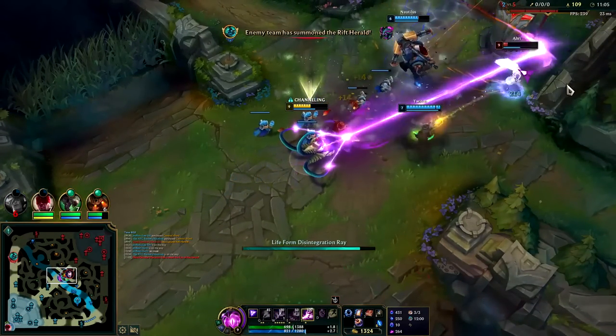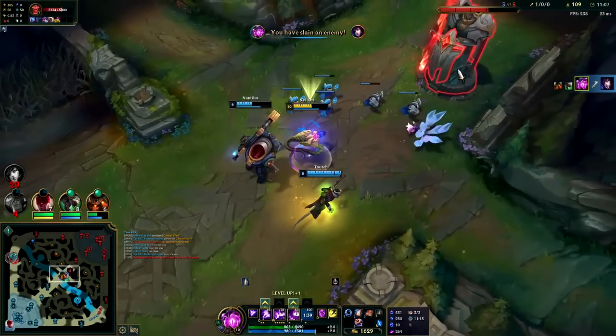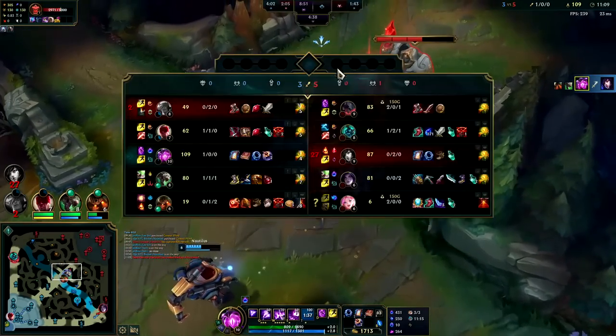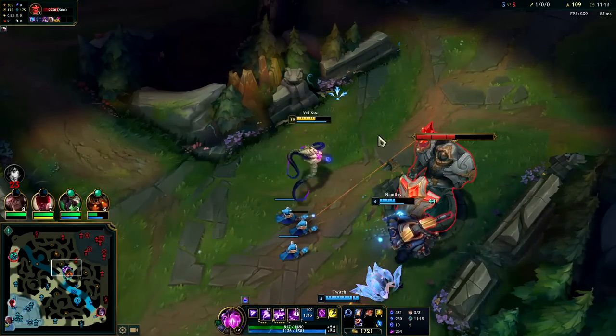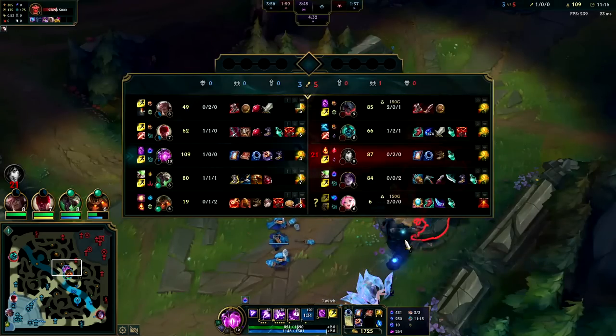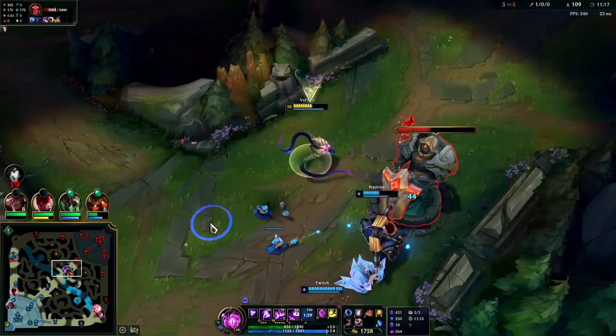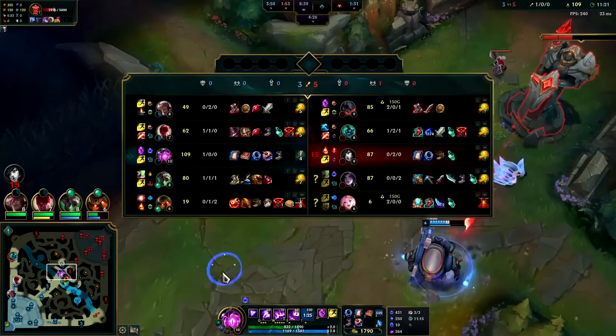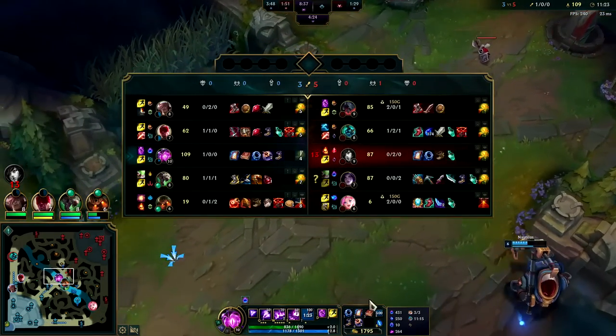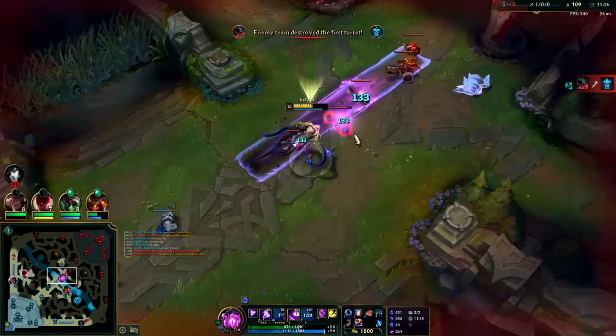Down she goes — well played by Nautilus. Greedy of Ahri to try to solo kill me when she's not ahead. They might actually get first turret. We're building an XP lead on Ahri. We have our free boots as well — she didn't take free boots, so we're up gold, XP, and an additional 300 gold from the free boots.